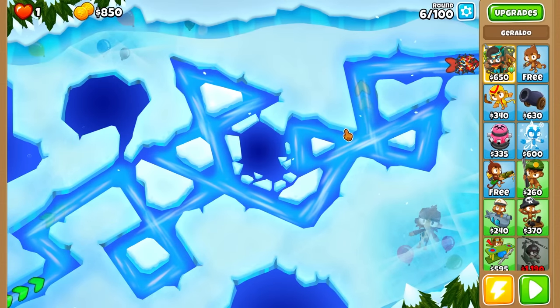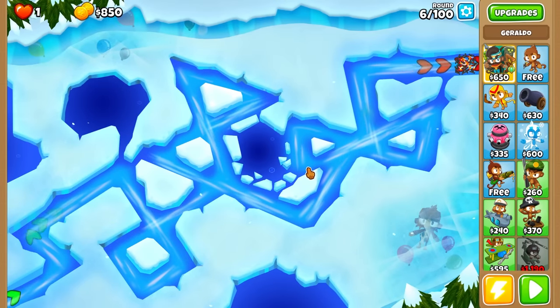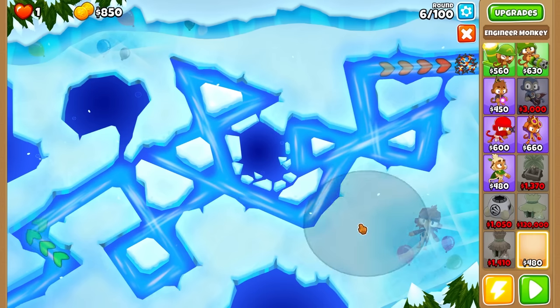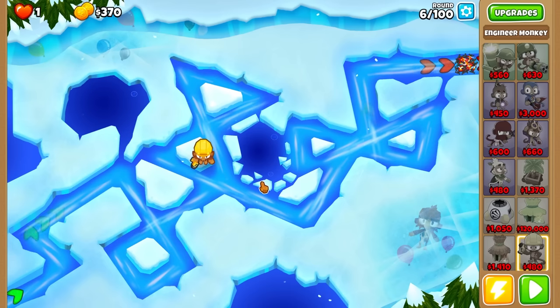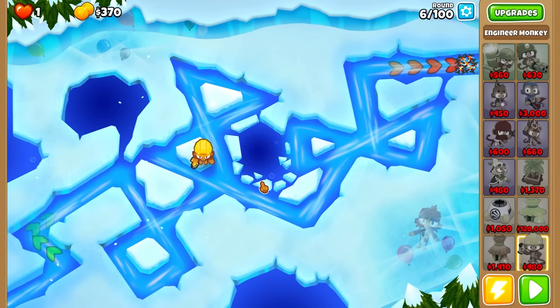It is time — we are down to the final 4 towers. I chose Frozen Over because this guy's tech will need a cooldown, and the only person that comes to mind is the Engineer, costing an easy 480 so we can easily get him at the start of this round. Yo, what's up, it's Najroom, and I'm playing with the ultimate cross path mod once again, meaning we can get the 5th tier of each path all in the same tower.